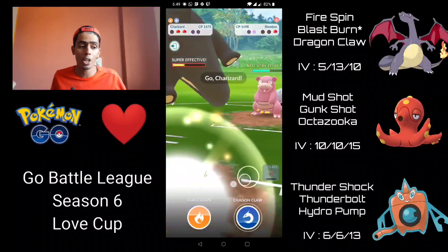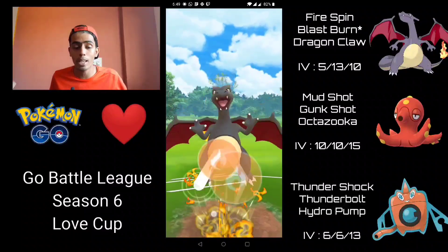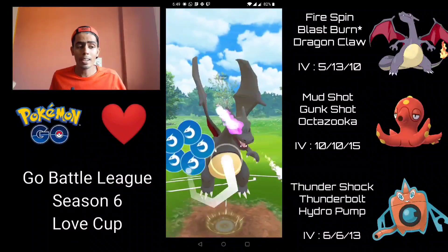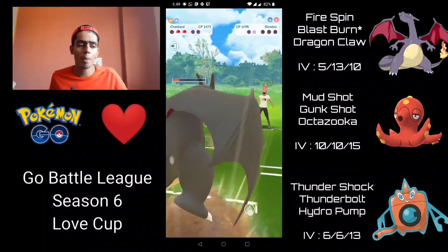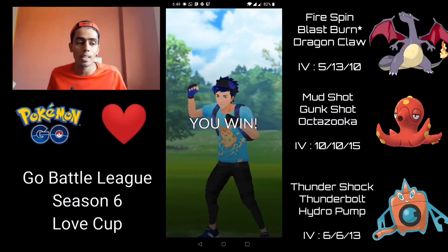I immediately switch into Charizard onto the Slowbro with two back-to-back Blast Burns ready, plus a stored Thunderbolt on Rotom. I go for the first Blast Burn — does massive resisted damage. At this point I could just go straight for Dragon Claw and it's pretty much GG's. We still have a Thunderbolt on Rotom, and Rotom wins the CMP race against Slowbro. They let Dragon Claw go through as well — there was no way they were coming back from that.